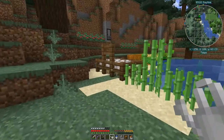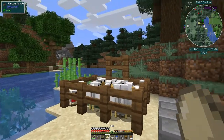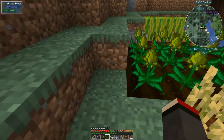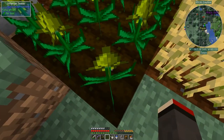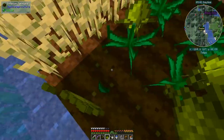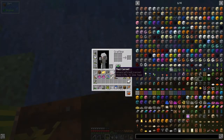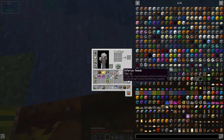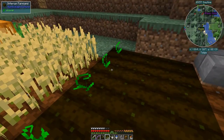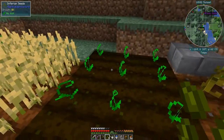At the moment we've got no inferium essence in our inventory. I've got about a bunch of 12 — I actually started with nine. Let's break these and make sure we picked everything up. We should have 12 inferium essence but we've got 15 seeds, and that's where the inferium farmland comes into its uses. You grow very fast once you've got this.